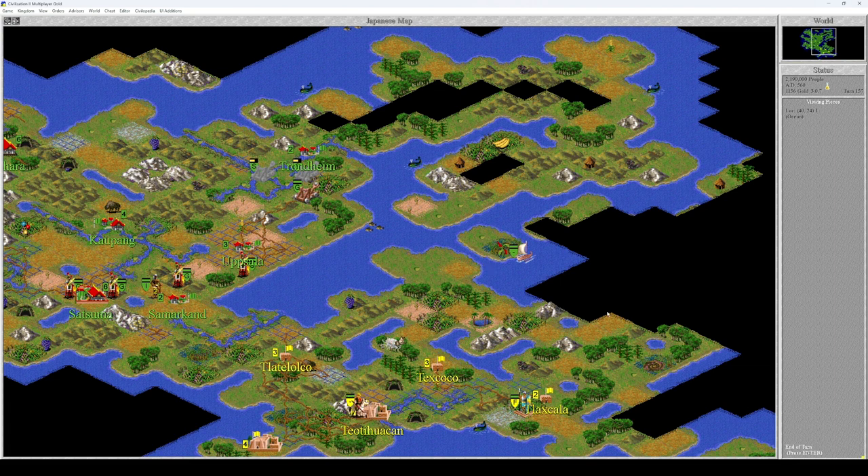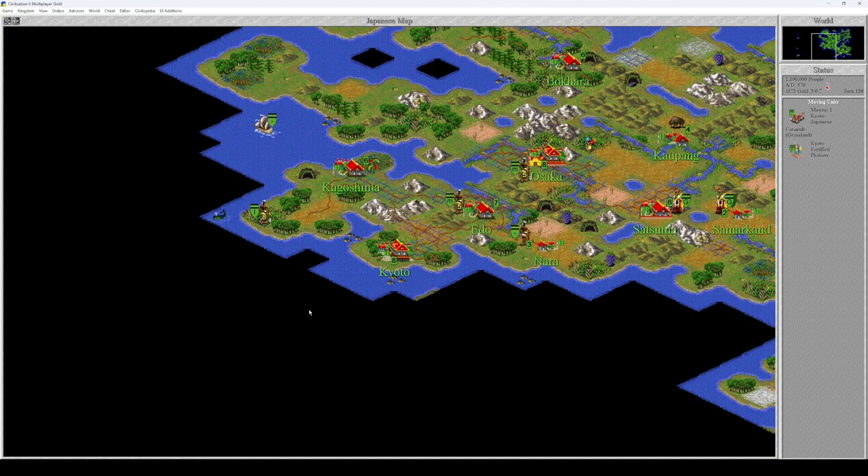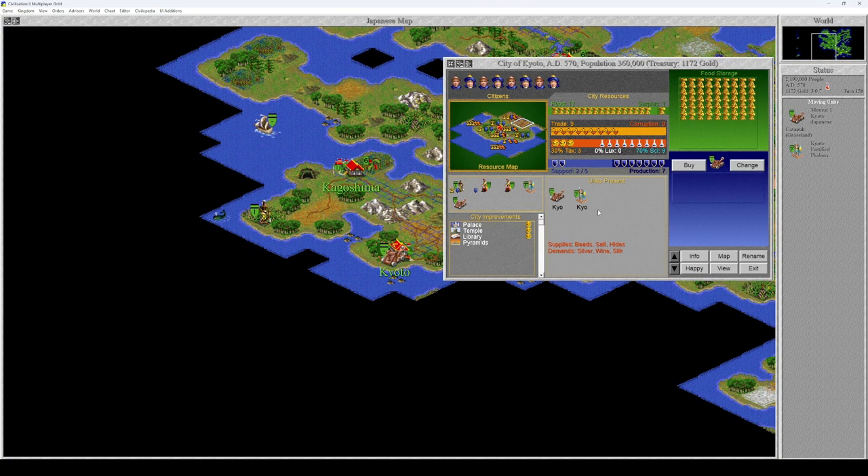We're actually doing fine on the clock, so there's going to be some turns left to be played. Units are moving fast. Kyoto is supporting a lot of units — we need to do something about that. You have a library which produces nine points of science and three coins. If you had four I would have built a marketplace, but three — no.